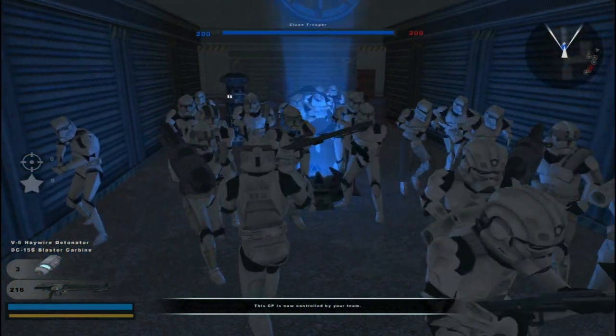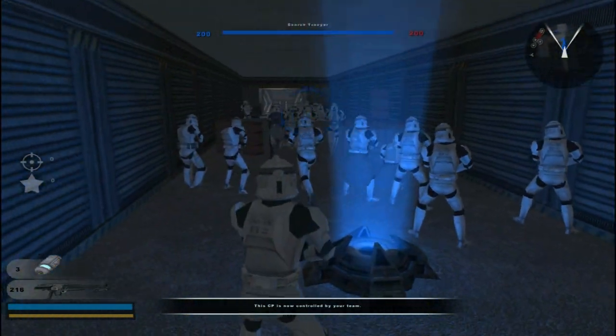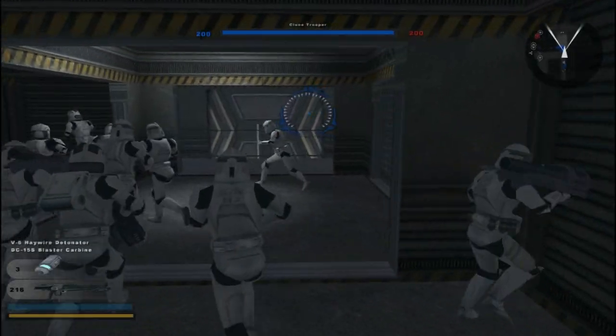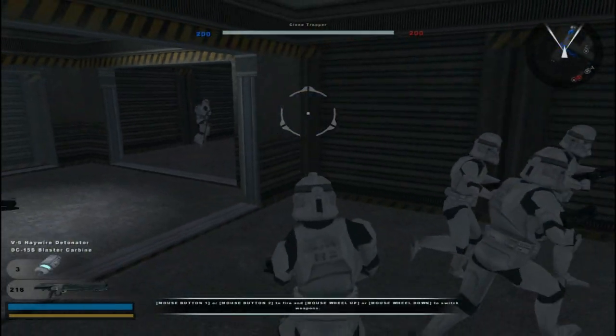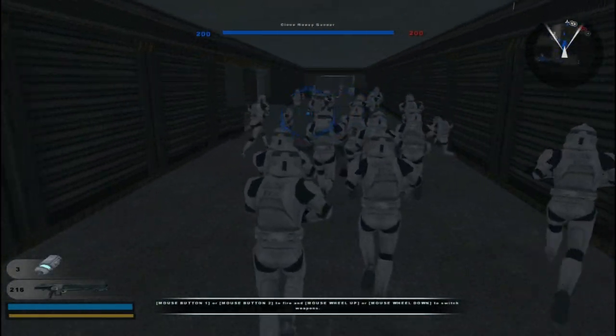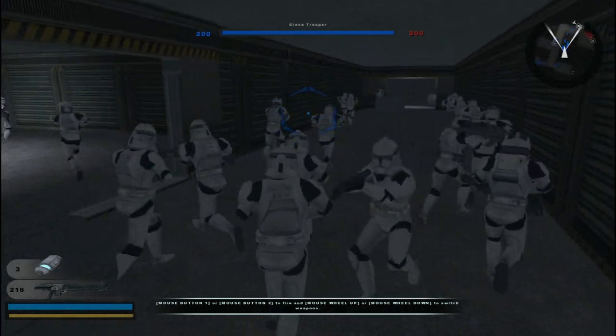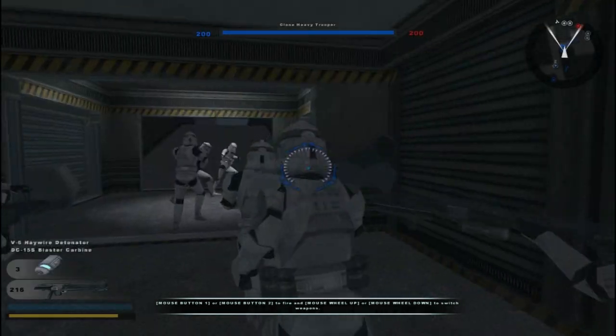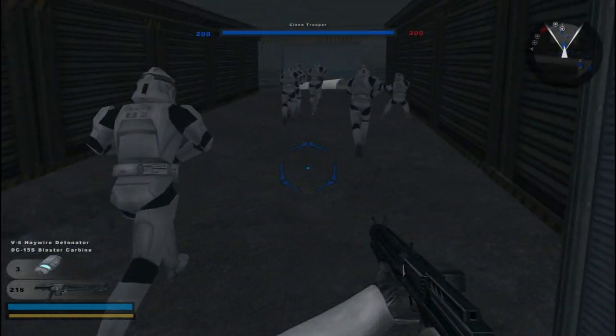As you can see by the map layout, it's already very corridor focused. This only supports conquest. Now, a fun thing that they did is only give us one spawn point, which means that all of my units spawn there, which already gives it an epic feeling. They are capturing that — I do not need to focus on that at all. That's another command post under Republic control.